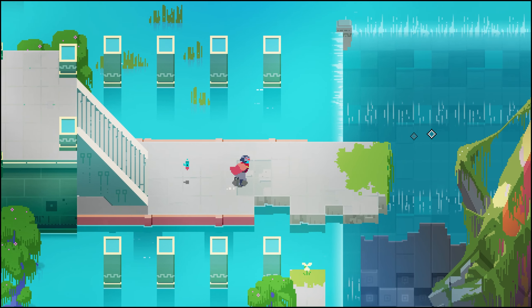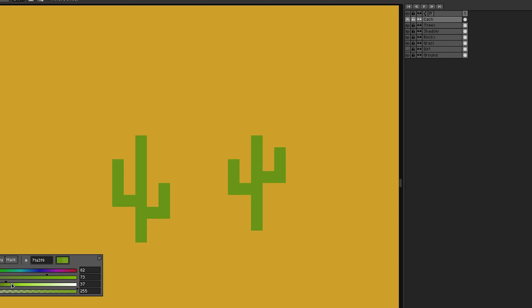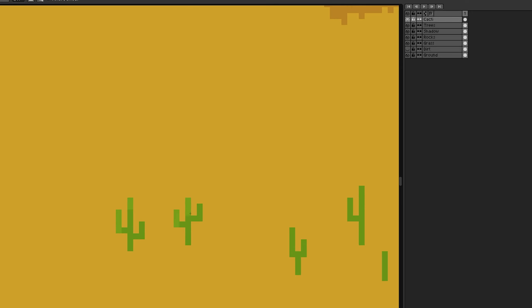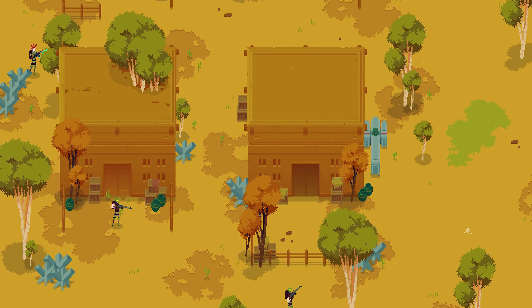Starting with map number one, the Badlands. When I first started designing the Badlands, they were pretty boring. The map was fully procedural and the art looked flat. I added some trees and other objects, but it still didn't look good. It was dull and didn't feel alive.